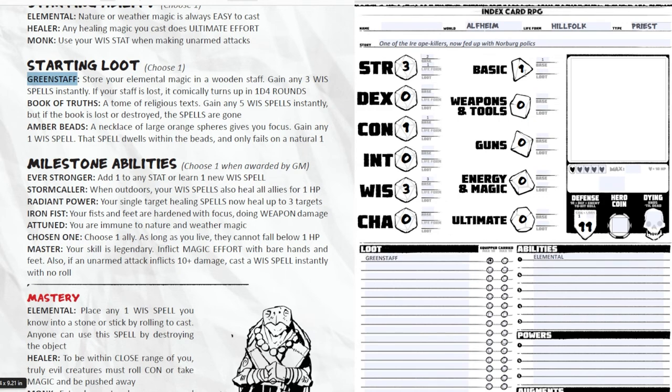I equip the green staff — it also serves as melee if I need to hit someone. For effort, I originally considered two in weapons and two in magic, but I'm actually going to take the two out of weapons. I shouldn't really be hitting anything, so I'll put two into ultimate instead, hoping to roll a lot of nat 20s. That gives me two in magic and two in ultimate.